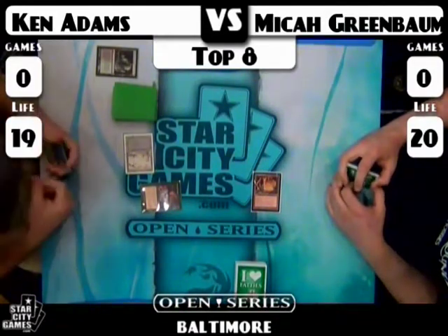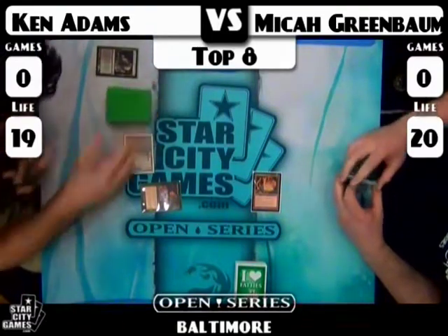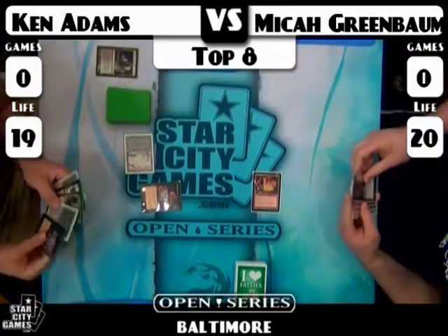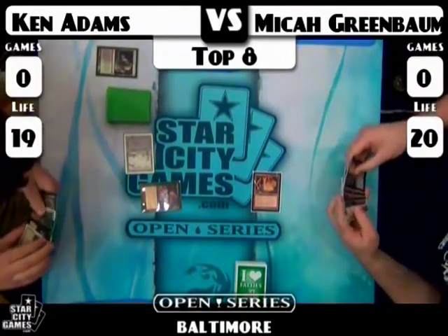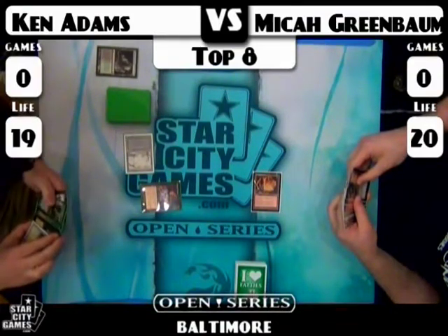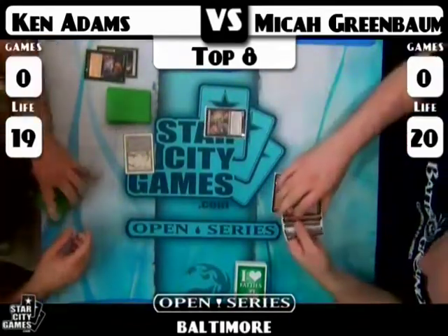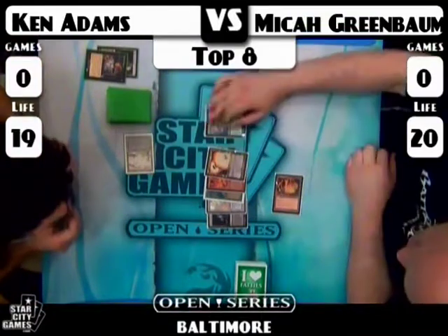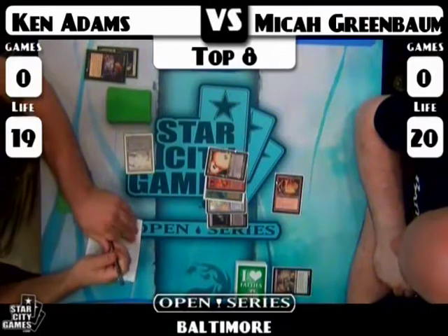I think Dark Confidant is the card I would name. I'm not sure how familiar Ken is with Aggro Loam — it's a pretty obscure deck. Dark Confidant is probably the best card he can name in this spot, especially with Micah being on the play. Ken licking over his hand trying to figure out what he wants to name. It looks like he named Bob, and indeed it was. Ken must know what he's doing.